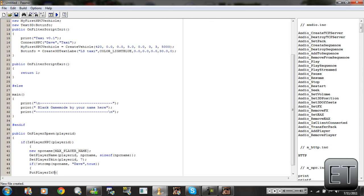PutPlayerInVehicle then open bracket playerID comma, comma, comma, space my_first_npc_vehicle — if we didn't put that NPC we're going to get an error — space, space, space, zero which is the first driver seat of the vehicle, close bracket and semicolon.